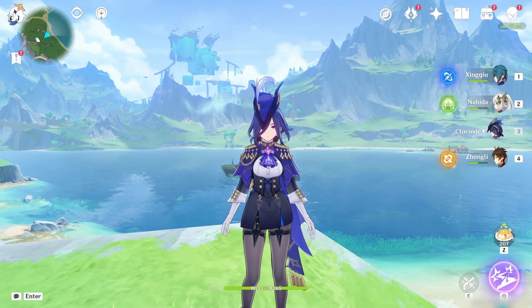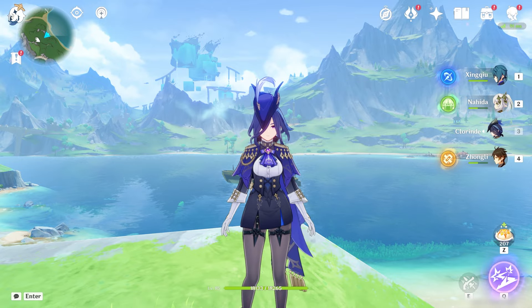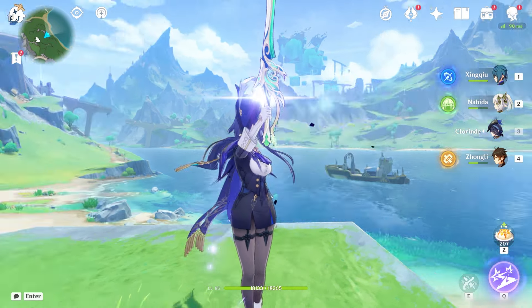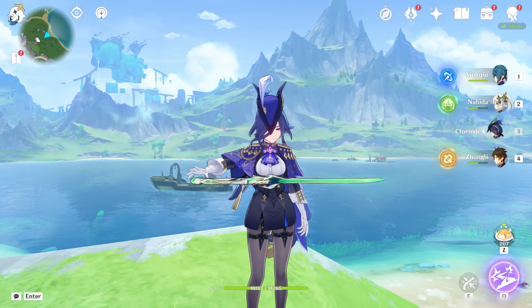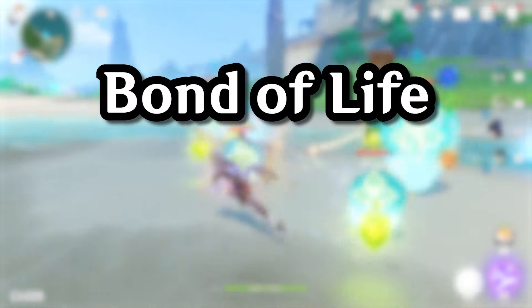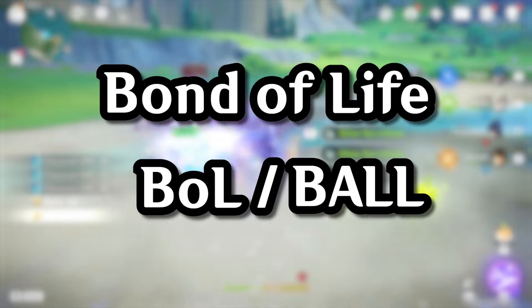So if your Clorinde pulls didn't exactly go as planned, I'm here to offer you some alternatives you might want to consider before you proceed with building our new Champion Duelist. First off, let's go over the basics of her talent, namely how she plays around her Bonafalque mechanic, which I'm just going to refer to as Ball for the rest of the video so I don't get tired of it.